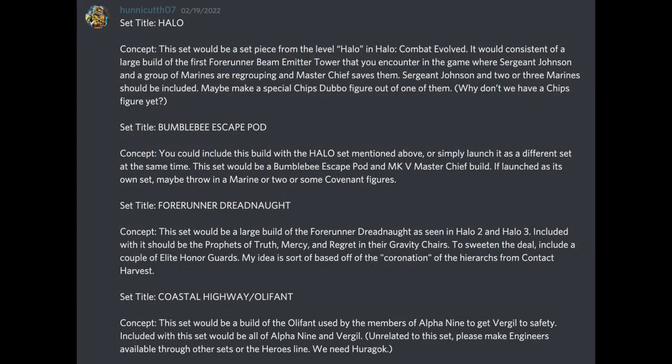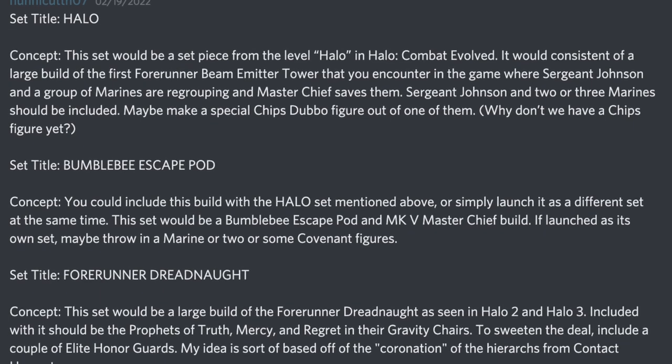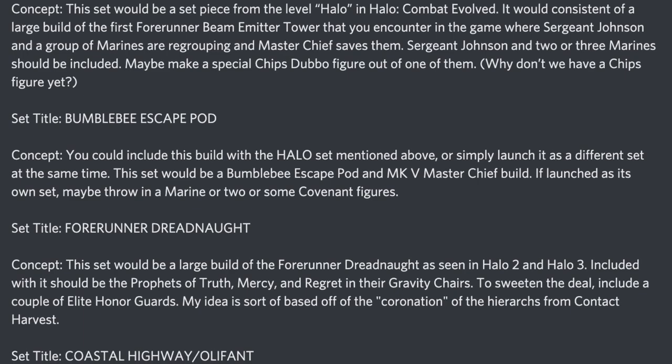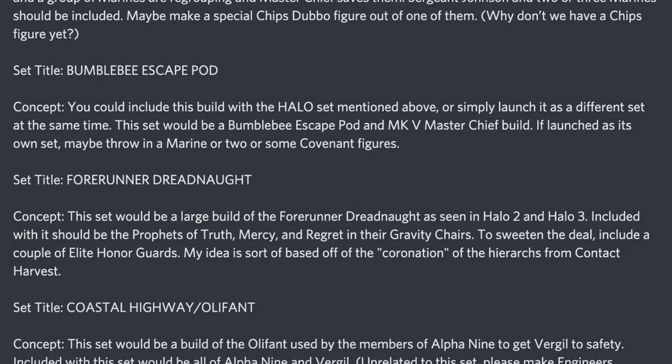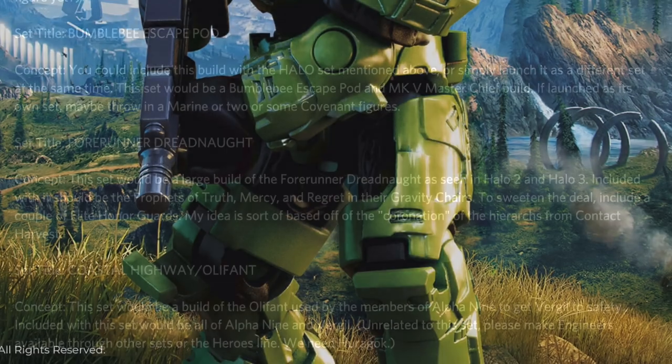I wanted to finish today with an incredible comment from HoneycuttV07. He suggested so many great set ideas that I recommend you pause this video and check each of them out. The commitment to sending feedback for this video is much appreciated. Set titles like Halo Bumblebee Escape, Pod 4, a Dreadnought, and Coastal Highway — they're all really exceptional set ideas. And yes, we really do need a Huragok figure right now.